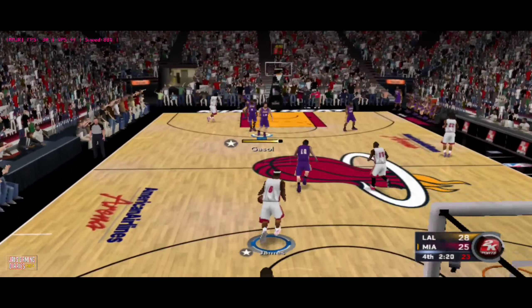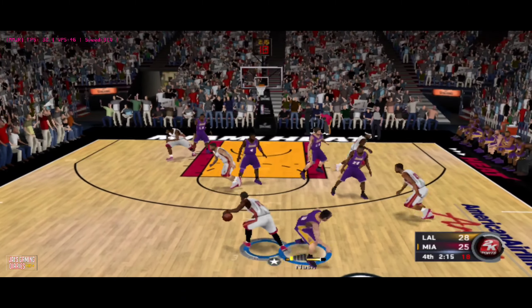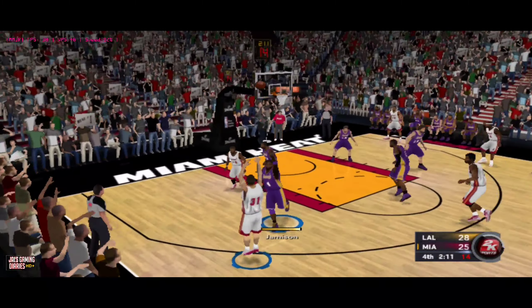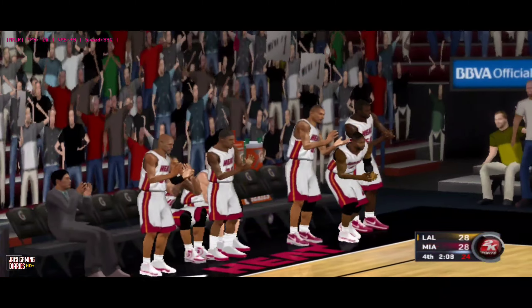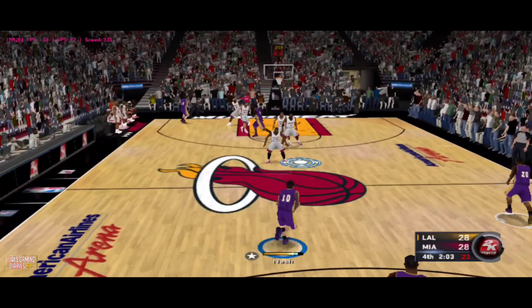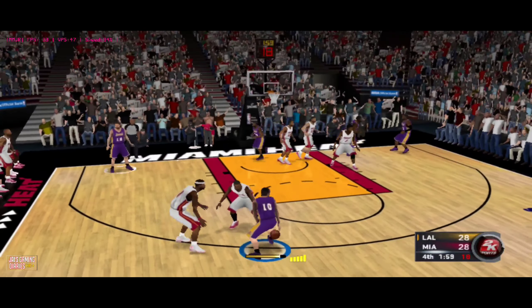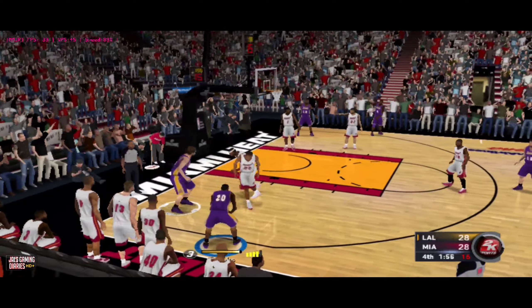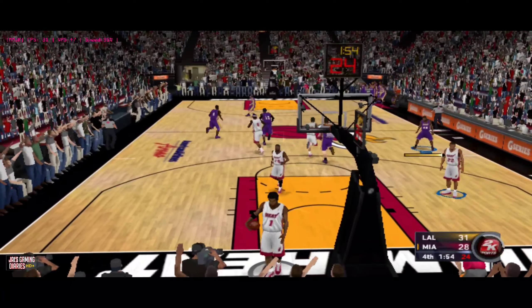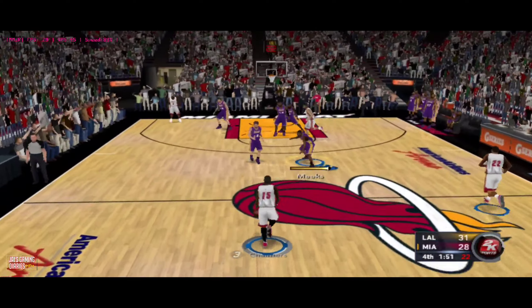Here's LeBron. And here's Chalmers — defended by Nash. Here's Battier — that's good, and so Chalmers with the assist, they finally come back to tie it up. Let's see if they can pull ahead now. And another three for the Lakers — that's a good job going right back at them with a three of their own.